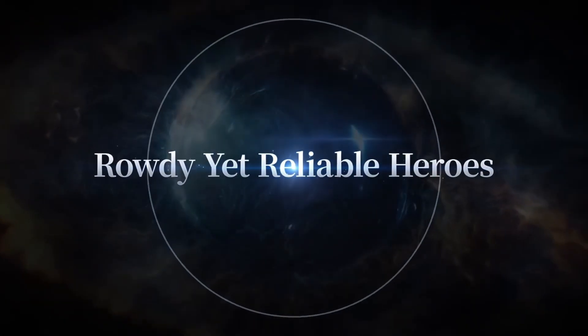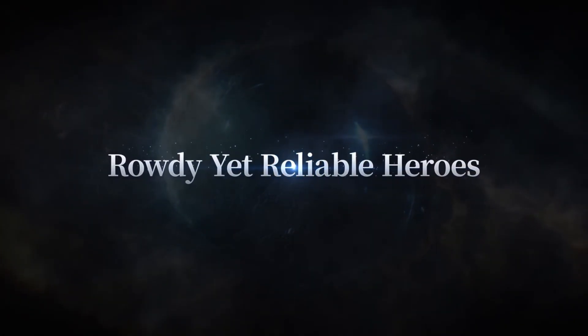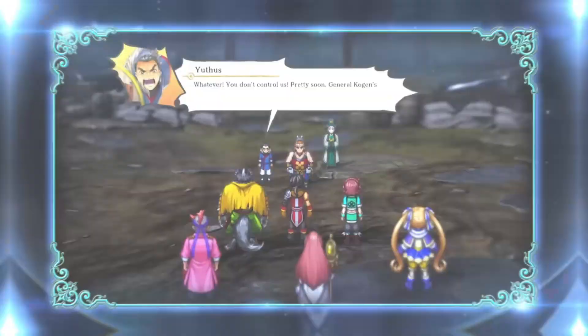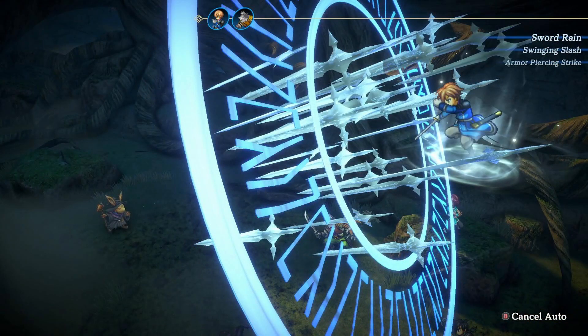Runed lenses allow you to use special abilities and magic, and there is a distinction between the two. Lens abilities require SP, which is accumulated by committing actions during combat. It doesn't matter what you do — you can attack, defend, or use items. As long as you're doing something, you will accumulate SP. Magic requires mana, and the most interesting thing is that when you slot a magic rune, you are granted multiple levels of that magic, going from level one to three, showing the various levels and mana cost, which I thought was really cool.